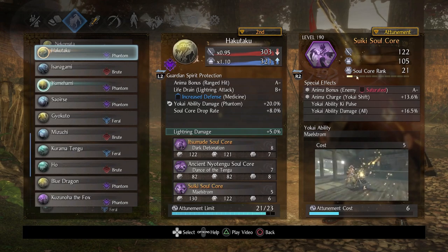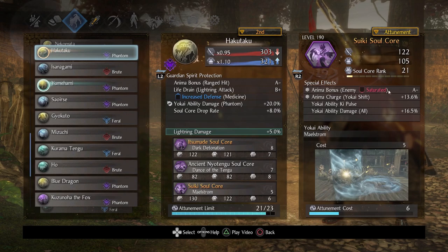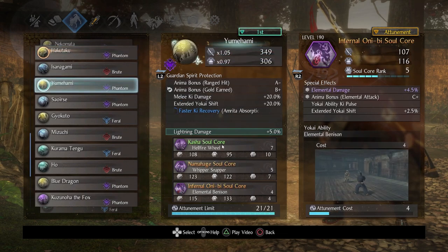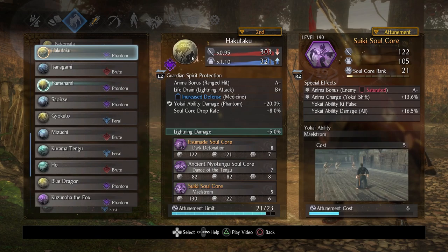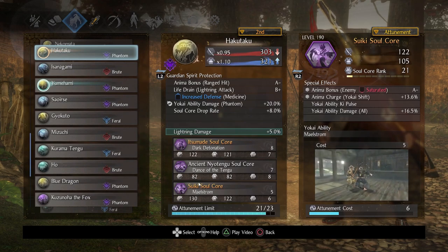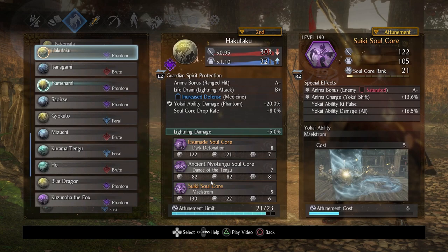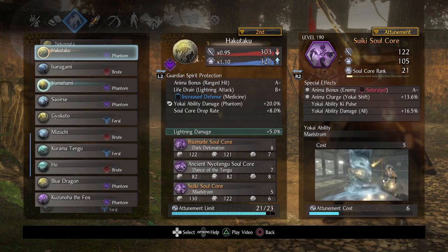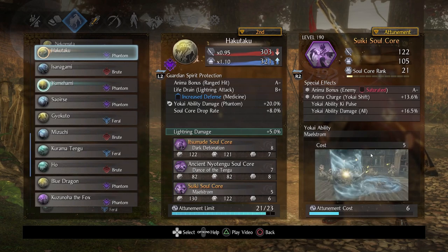Last but not least, I picked Suiki since I had freedom here. The most important stat for me was yokai ability ki pulse. I just wanted that, and this was one of the better Suikis I had. The reason I picked it was because I wanted to help cover more elements. We already have fire with Kasha and Infernal Oni-b, we have two lightning guardian spirits, so I've got two out of the five elements. I wanted an ability that can let me move around and inflict water — which is Suiki. You can avoid all sorts of stuff with this, move around, and inflict a lot of water damage to clinch that confusion when you need it.